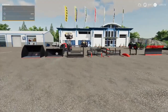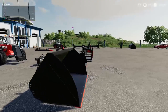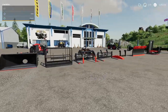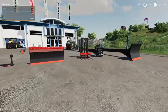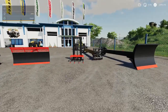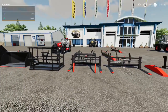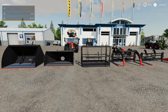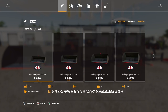Next up is the CSZ pack - you can see I've got a tiny bit of it here. This is a big numbers game where we can't go through every single one - there's over 150, about 160 I think, and it's crazy. It means you can do a lot more stuff, especially fitting certain implements. The best way to find it in the shop is to search by brand and go to CSZ.